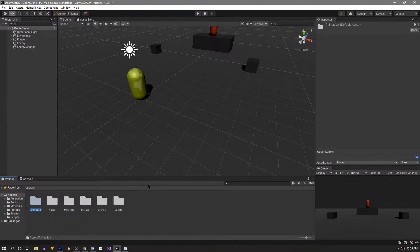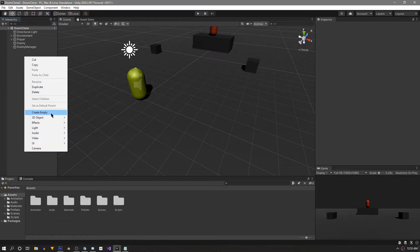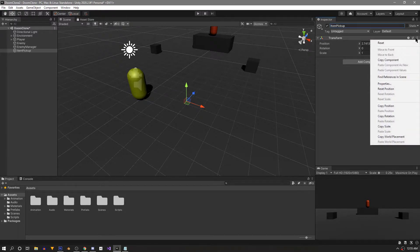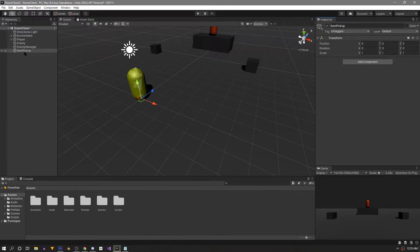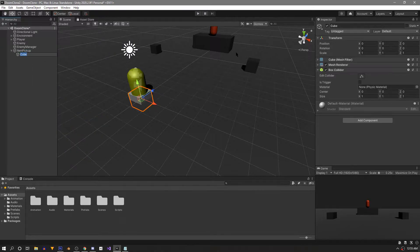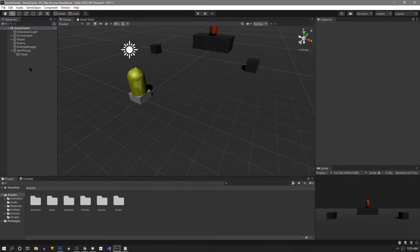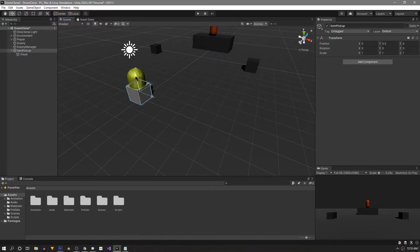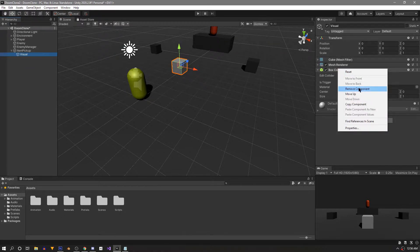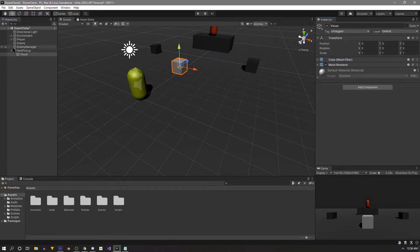Let's start by setting up one pickup in the hierarchy. We're going to create a new empty game object and name it 'Item Pickup'. Reset its transform so it's at the same spot as our player. It's good practice to separate out your logic and graphics, so on the item pickup we're going to add a new 3D object as a child - this will be our visuals. Select the visual again and let's remove the collider - the visual is only a visual.